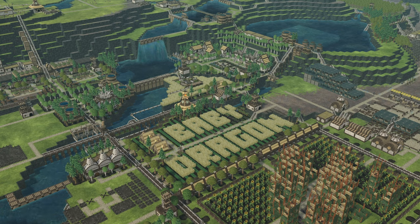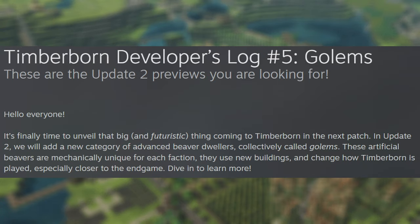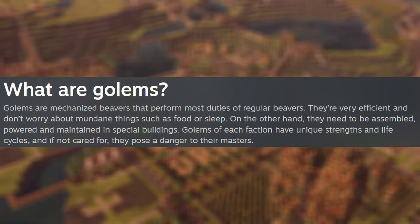The developers made an announcement in their most recent developer log: we will be getting columns very soon on the experimental branch. In Timberborn, columns are essentially mechanized beavers that perform most duties of regular beavers — they're very efficient and don't worry about mundane things such as food or sleep.